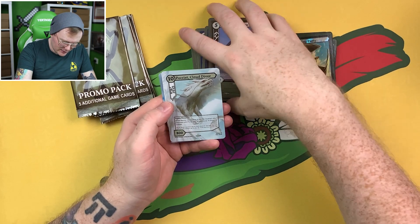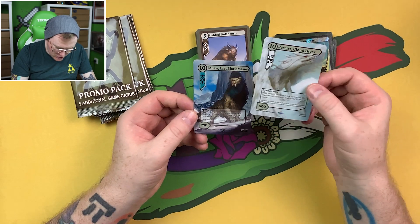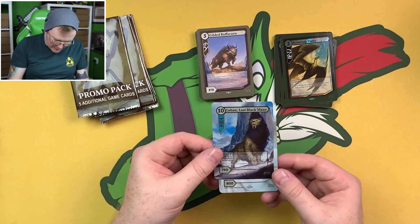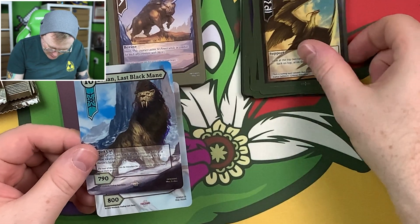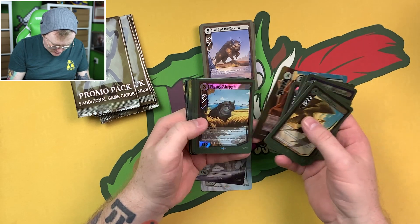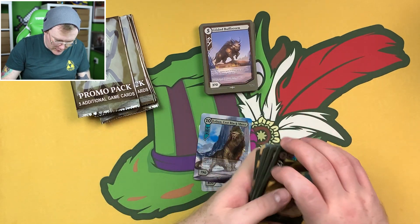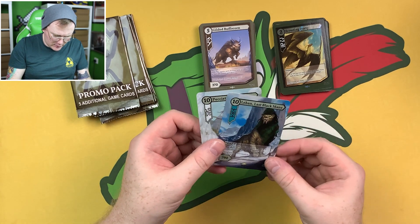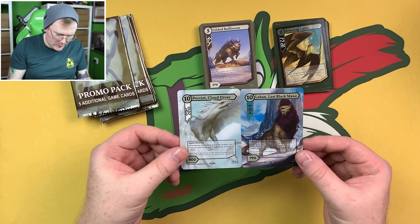Check this out — this looks beautiful. So I'm just noticing now, in the background the number of scratches is the rarity, I think. There's a one scratch promo, and looking at the other foils — one scratch, one scratch, two scratches, striped wildaloo three scratches tranquilizer, and four scratches promo. So these must be the rare ones. I couldn't find anything on the website about rarity, but it could just be me being silly. Peckish cloud diver, Leehan last black mane — let me double check.